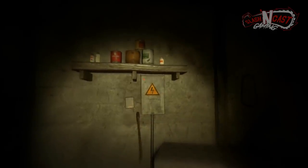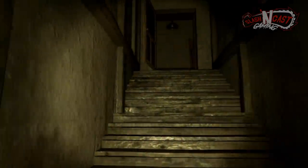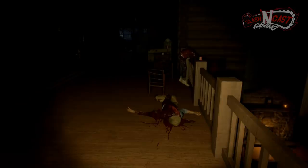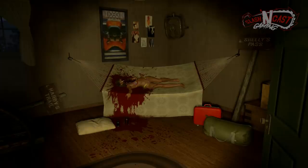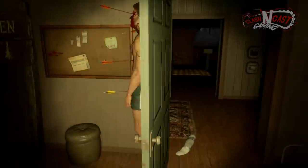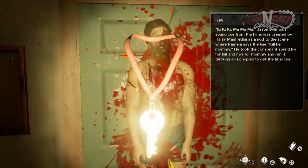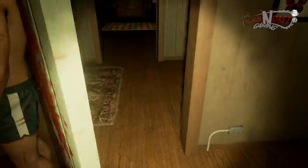Once back to normal, you'll notice that Part 3 Jason has broken free from his glass display. Follow him upstairs to Chad and Bugsy, where you'll find their dismembered bodies. From there, head back downstairs to the room where Kenny and Tiffany were hanging out on the hammock. You'll find Tiffany's dead body, and if you look at the back of the door you'll discover Kenny's body hanging with a key around his neck. Take this key.